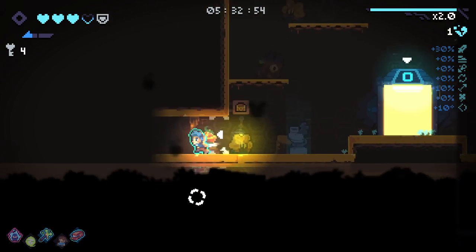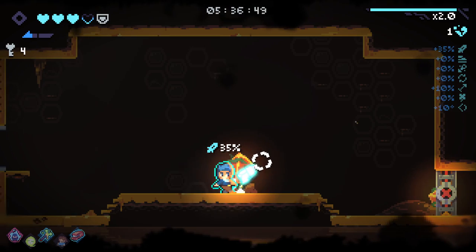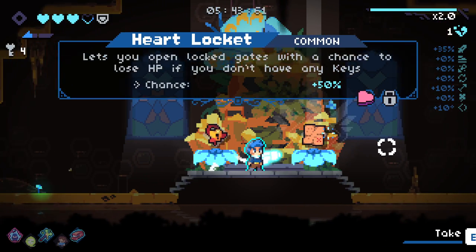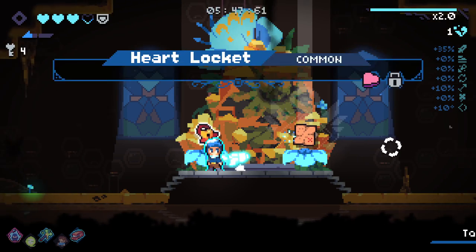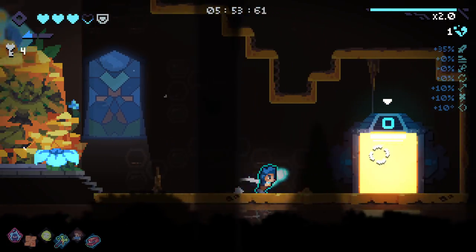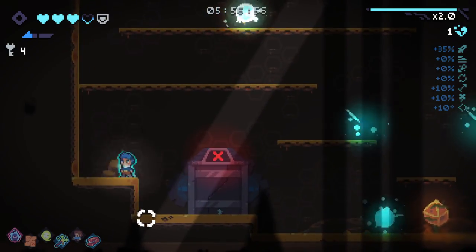We got our mini chest here as well - or hopefully a mini chest. It's just a damage up, but that's still good. I don't know what that is in the middle there - I think that's just decorative, though it looked like I could interact with it. Shows you where to expect special rooms - I'll take that because it's blessed. And that's just a free item. So this floor definitely has some significant benefits.